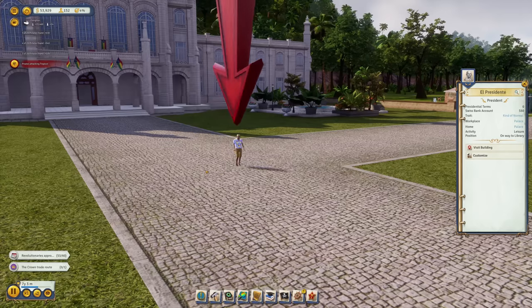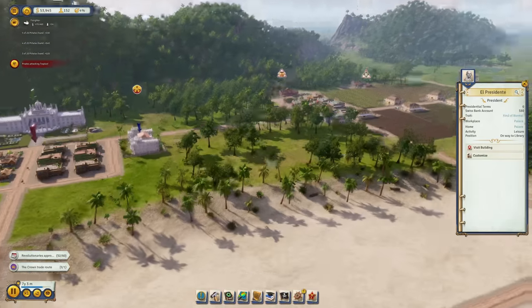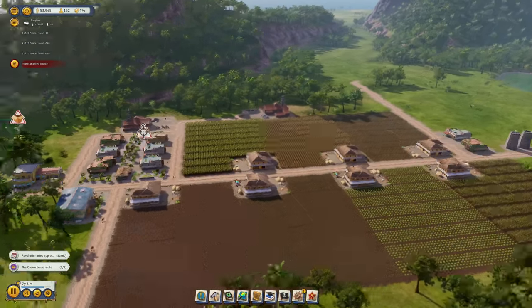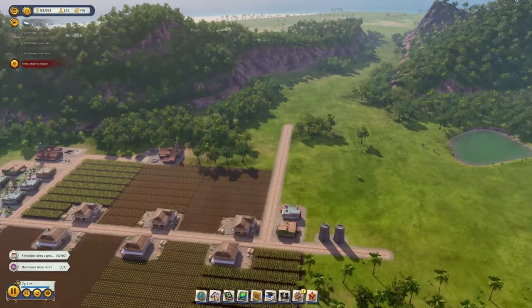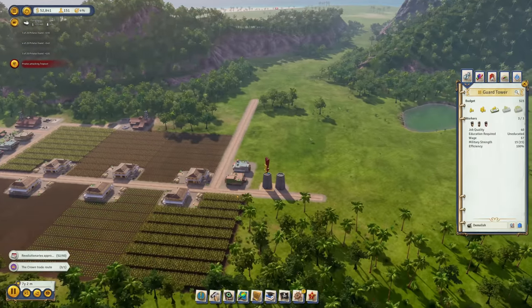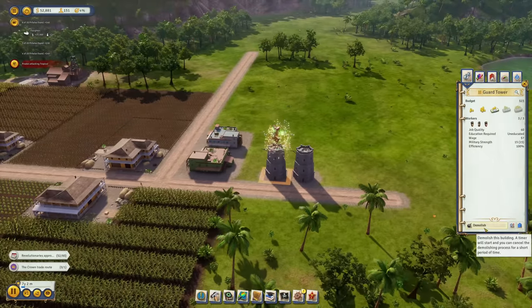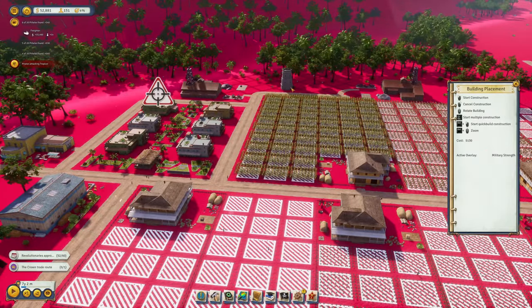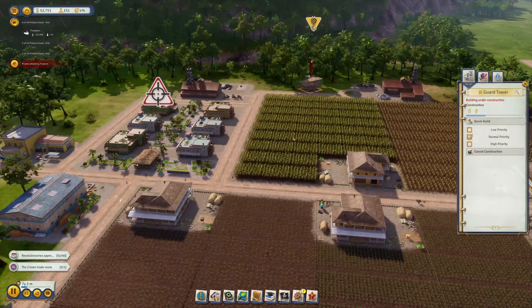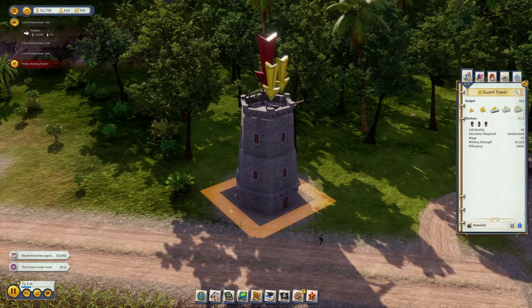El Presidente is going to check the library to see if it's built the right way and producing enough research points. The next pirate attack is coming in from the north of the island. The guard towers will probably not hold, so let's relocate one over to where the attack is happening.